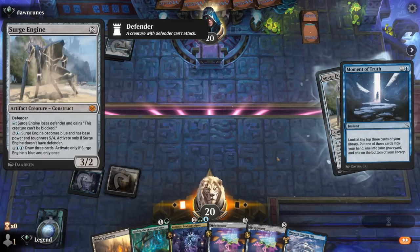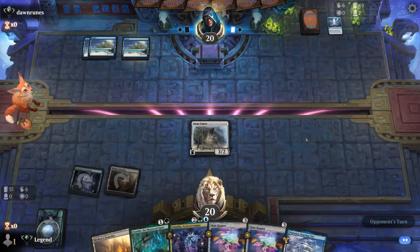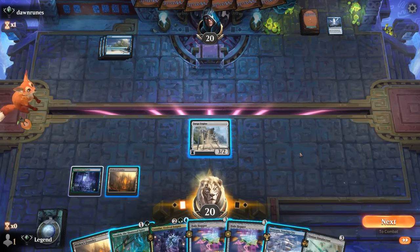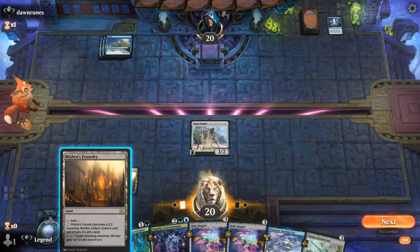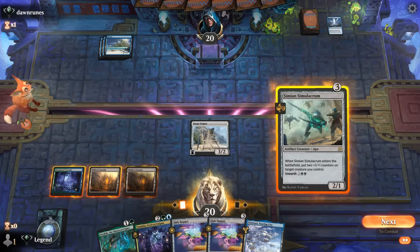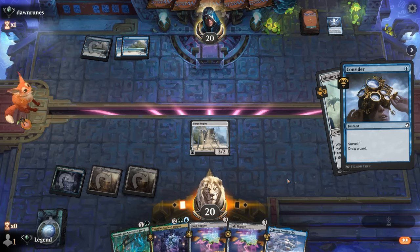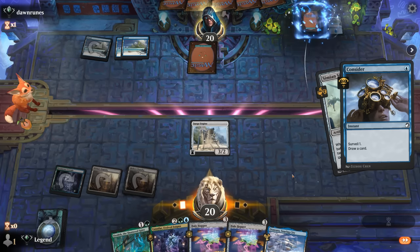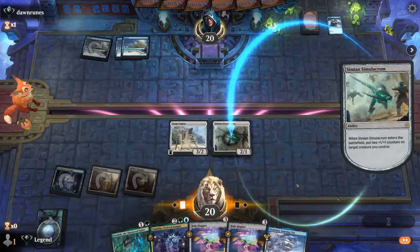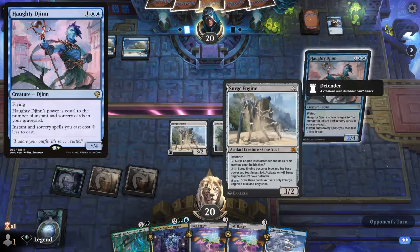Opponent with a Moment of Truth, keeps up three mana — so I can't really double-spell with a Hopper yet. I guess I could just play Simulacrum to be mana-efficient, even though Ozolith first could provide a bit more value. I think I just put the counters on itself so it can attack into a Hottie Djinn. Surge Engine can become unblockable.